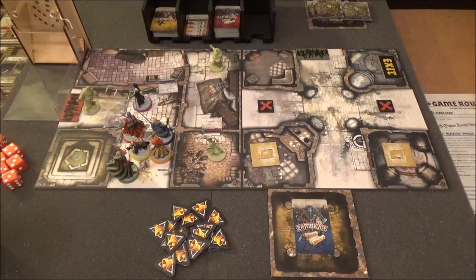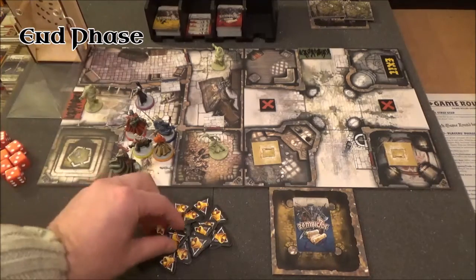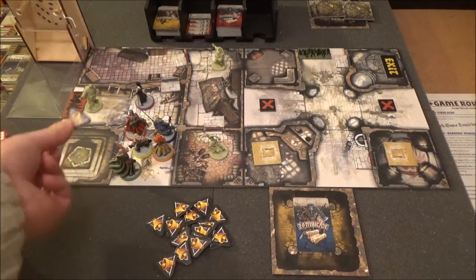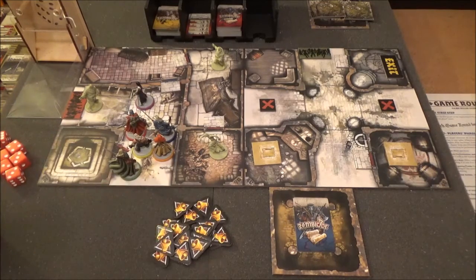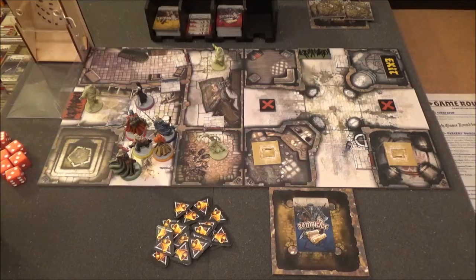End phase is next. What happens in the end phase? Well, if there were any noise tokens — if we've made any noise during that round — we take those noise tokens off the board. The zombies have got short attention spans; they'll react quickly to noise but they don't really have great memories, so if you stop making noise they will calm down. We didn't have any noise tokens to take off, so that's fine. The final part of the end phase is to remove the first player token clockwise — so the next player after Silas is Anne, and Anne's going to be first player. That is the end of turn one of Zombicide Black Plague, Dance Macabre.